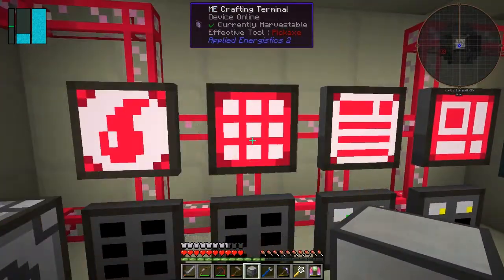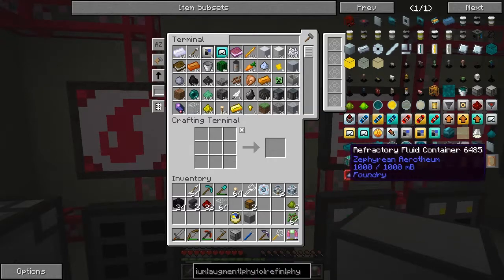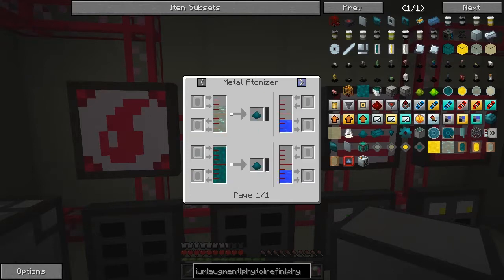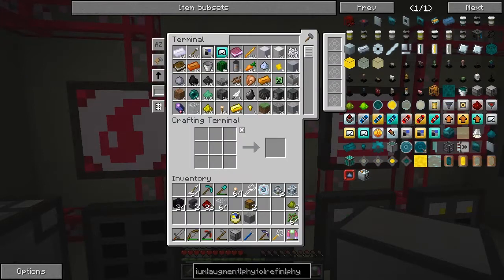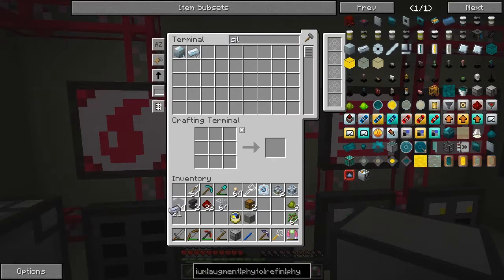I'm doing two things at once so it just makes life confusing. I want to upgrade this to hardened, so for that I need some Enderium blend. And for Enderium blend I need silver, platinum, and tin. Let's have a look what we've got in here - silver ingots, let's take 21 of those. Let's take some platinum - which is shiny.